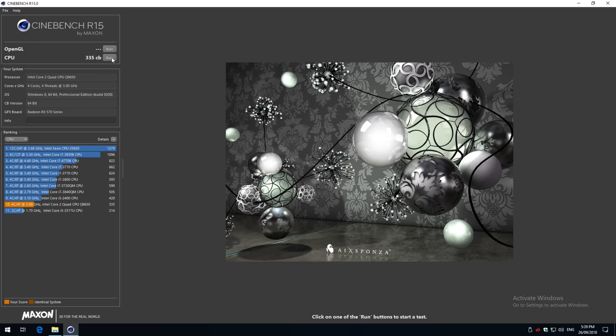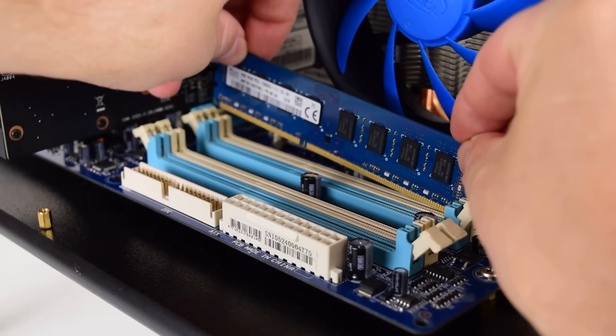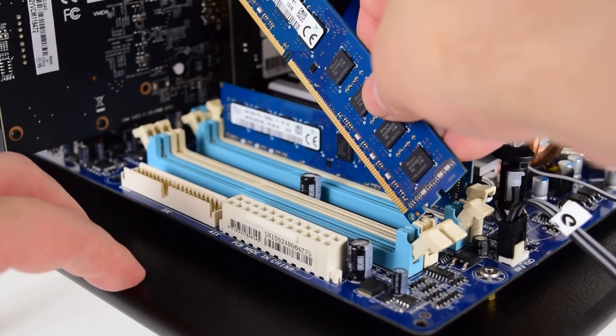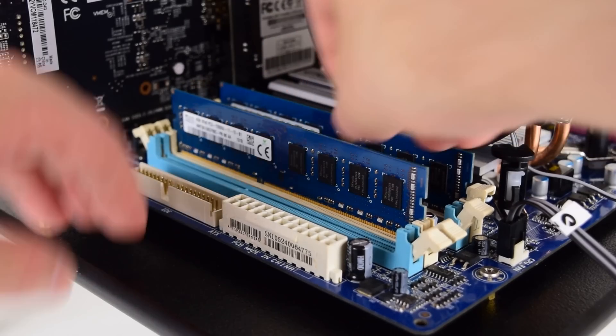Running Cinebench we're getting 335. I also have some power draw results: sitting idle on the desktop we're getting 67W, and running the CPU stress test, 122W.